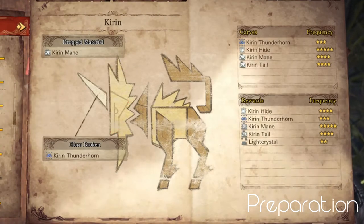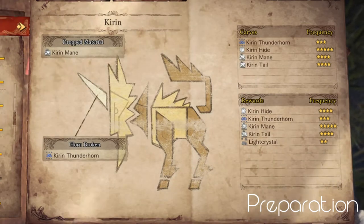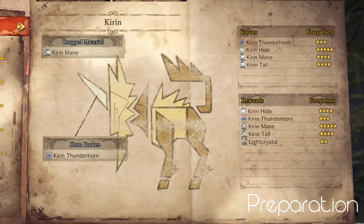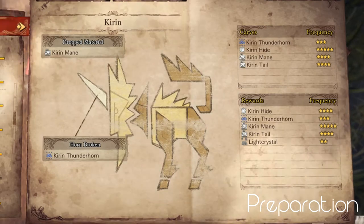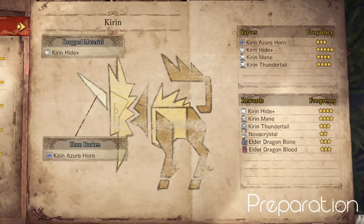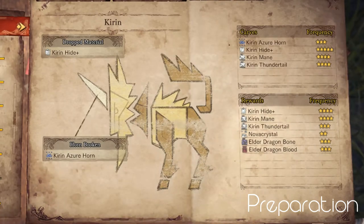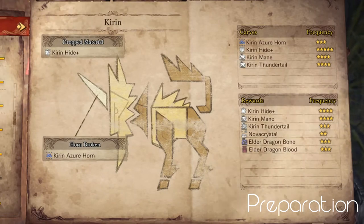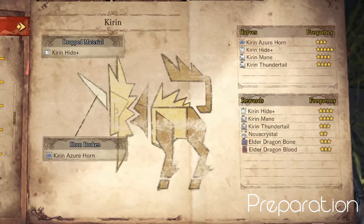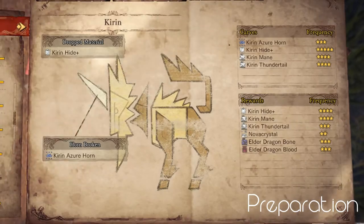Kiran's horn is breakable, and if you do break it you have a higher chance of getting a Kiran Thunder Horn in both low rank and high rank rewards. You might also notice from the loot tables that Kiran does not have a gem drop — it is the only Elder Dragon in the game that does not have its own gem.